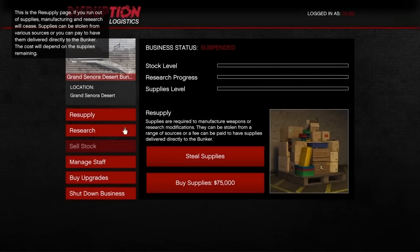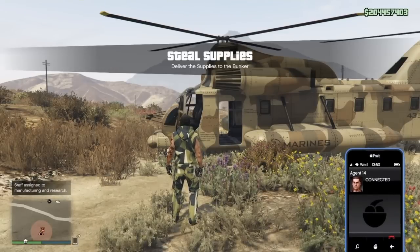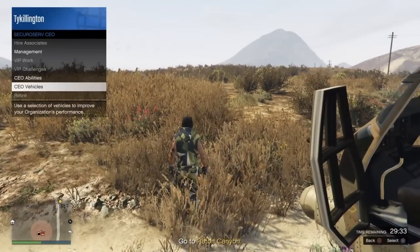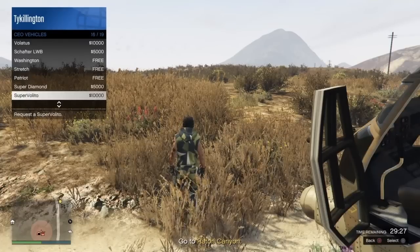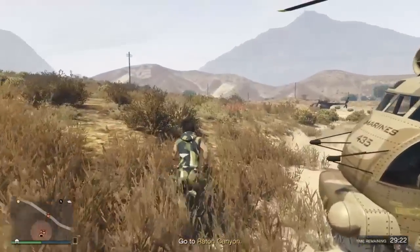Now you want to go ahead and resupply. Just steal your supplies — don't buy them. Go ahead and do the supply mission. You want to fill your bunker supplies up to half a bar — just do one half bar. It may take two or three missions. I did three missions to get my supplies up; it took about 15 minutes, but I'm not going to show you all that.